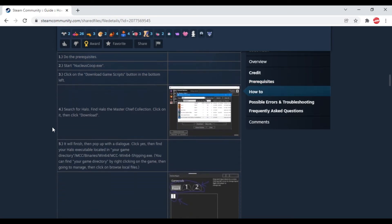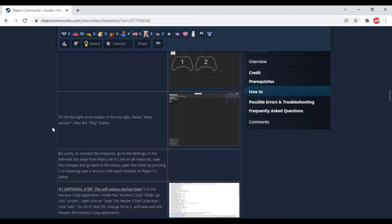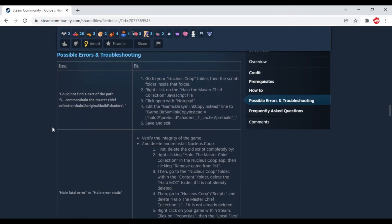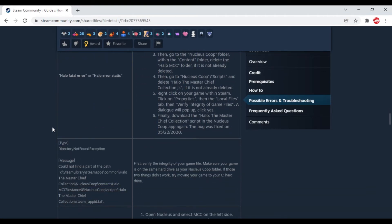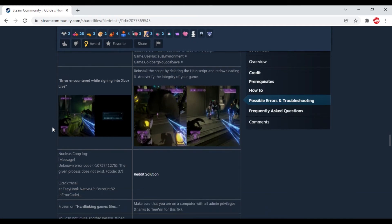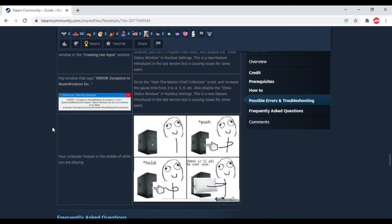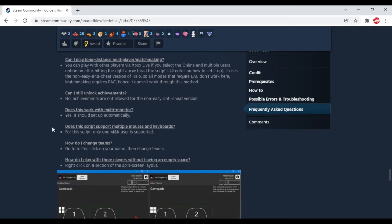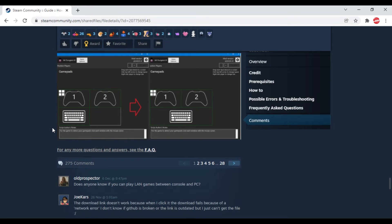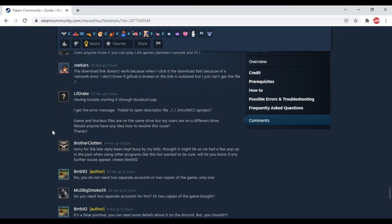The Game Pass PC version I have does have a separate app called Halo Master Chief Collection Mods, so it's a bit confusing. I'm actually wondering if you can use the Nucleus Co-op program for the Game Pass PC release, because if it's a mod and the Steam version has a mod for co-op, then why not give it a go? I might try it but I haven't tested it yet, just in case I break the game.